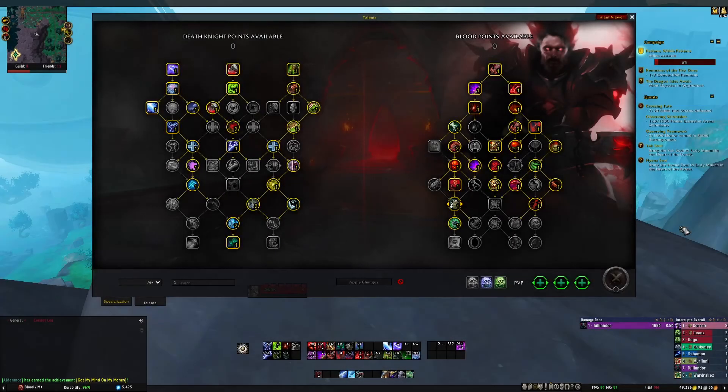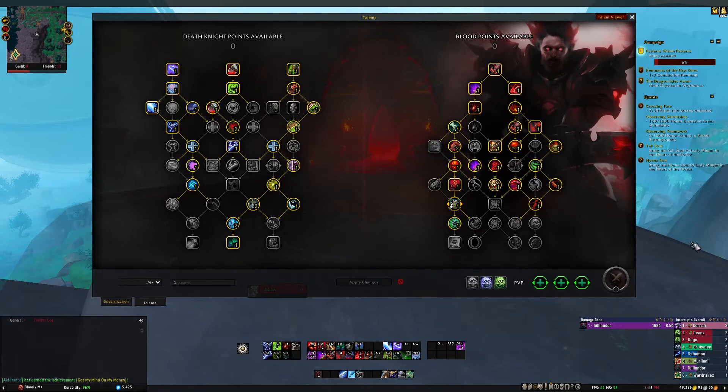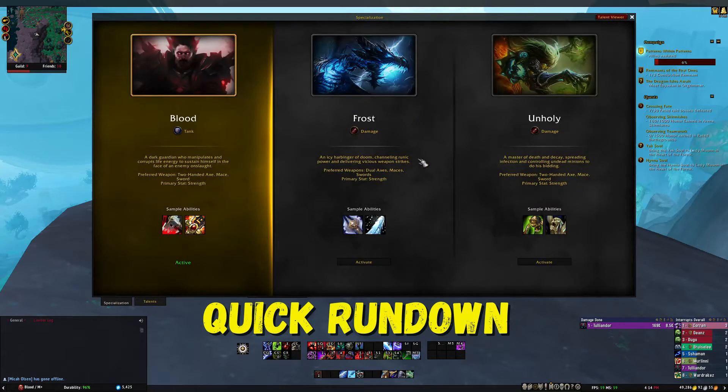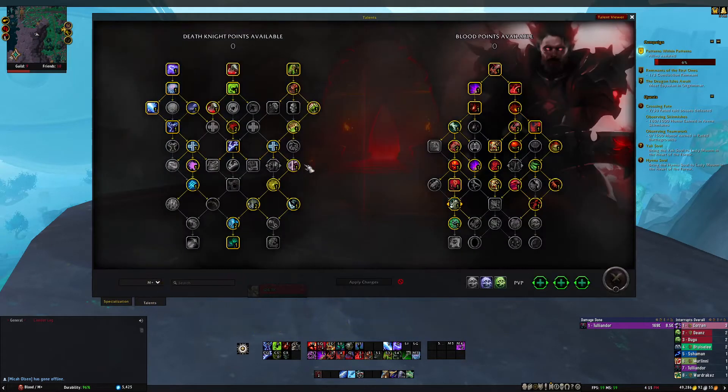Here are some tips and tricks for the new talent tree system that just dropped for Dragonflight. Quick overview: you get your class tree over here on the left — it's going to be the same tree no matter what spec you are, whether you're Frost, Holy, or Blood. That works for every single class. Then you get your spec tree, so I have Blood over here on this side.